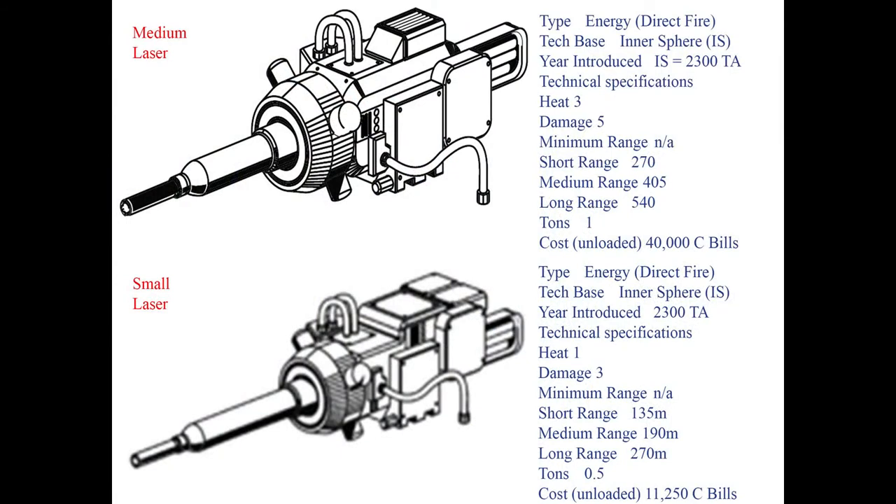Energy weapons are the most common on mechs, because the mech's reactor can provide near infinite ammunition. Prior to the year 3050, the weapons table is fairly simple. There are lasers which are classified as small, medium, and large. And then there are variations on the system which can be fired as pulse, which flashes the laser at a very high frequency, doing more damage to its target, but requiring a great deal more space to mount upon.